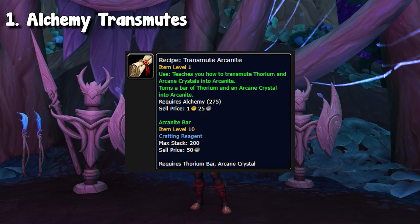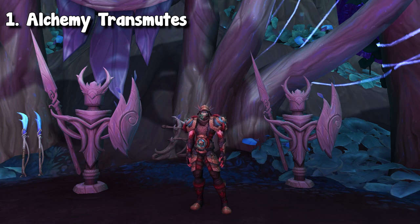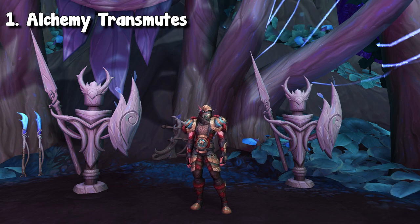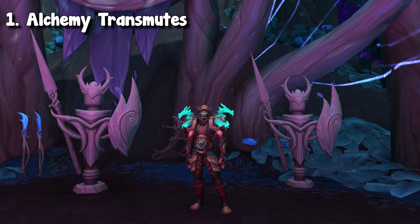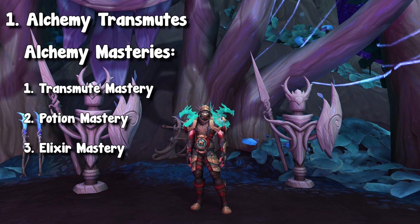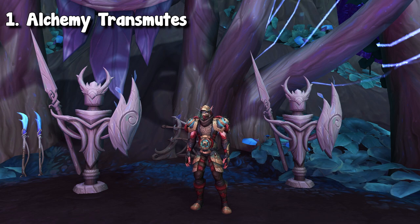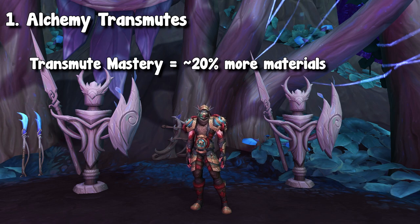The first example I want to talk about, and honestly my favorite on this list, is the arcane crystals transmute. Transmutes are profitable due to the fact that transmute mastery exists. If you have an alchemist and level up your vanilla alchemy all the way up to 300, you will be able to choose a mastery. You have three options: transmute, potion, and elixir. For the case of these specific markets, you want to pick transmute mastery, and you will have the chance of proccing some extra materials. On average, if you have a transmute master, you will gain about 20% more materials whenever you complete these transmutes.